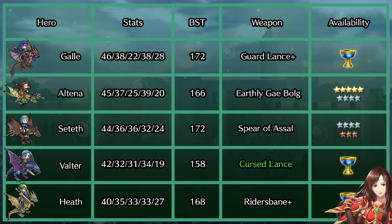Ultana does also get access to her own personal weapon that Ghoul does not, Earth the Gable. It grants her plus 3 defense, as well as inflicts minus 5 to her foe's attack and defense, as well as neutralizes their buffs to those stats, so long as they are infantry, armoured, or cavalry.